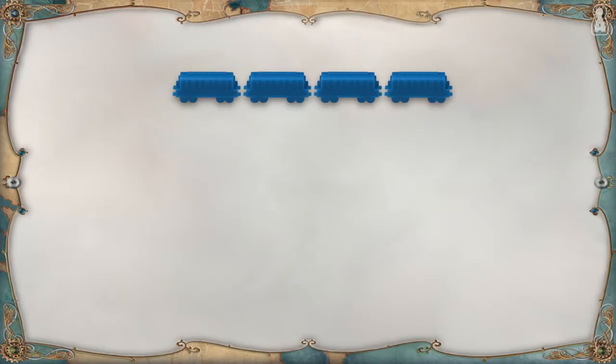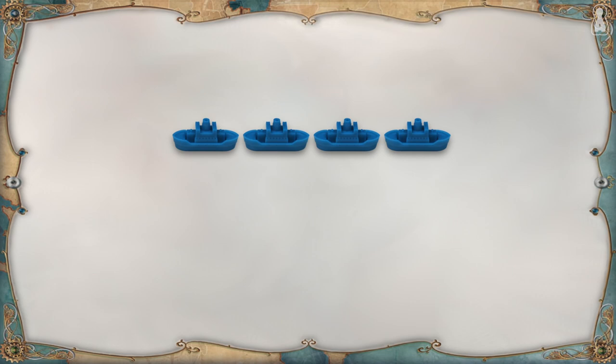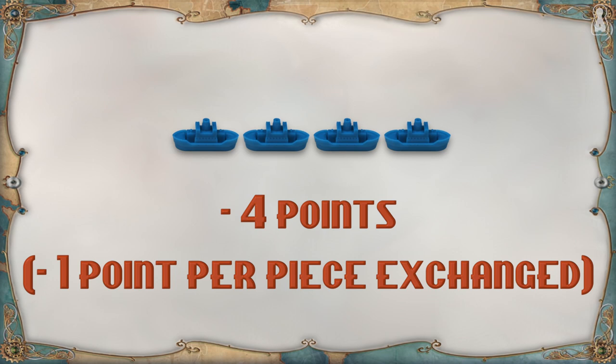Finally, on their turn, a player can exchange plastic pieces for others taken out of the box — trains for ships or ships for trains — as long as the player doesn't exceed the fixed cap for each map. Each exchange costs 1 point to the player. So exchanging 4 trains for 4 ships comes with a penalty of 4 points. This is why it is important to choose wisely how many trains and ships to keep at the beginning of the game.